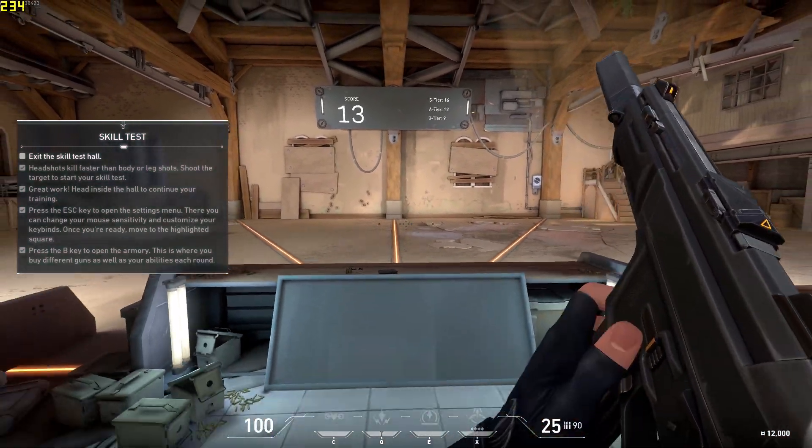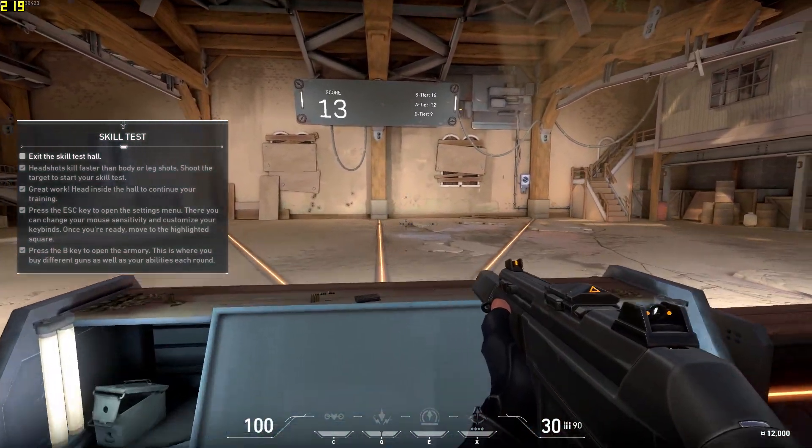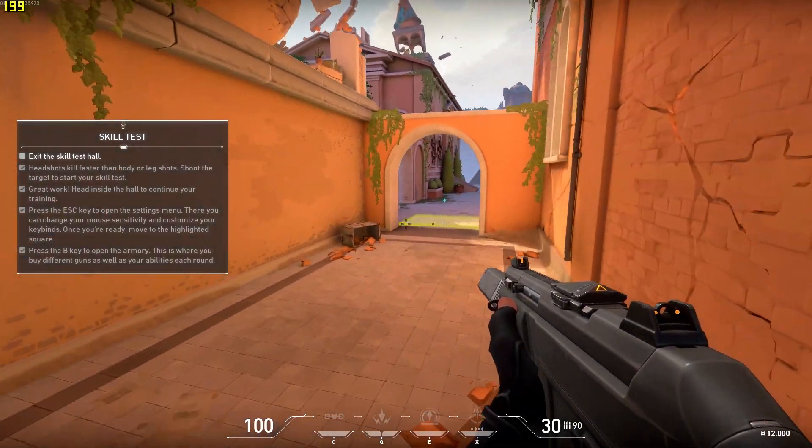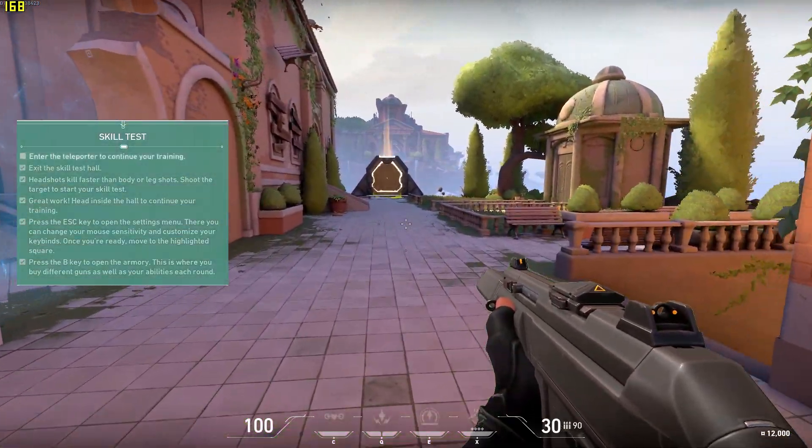Not bad. All right, track down that waypoint — it'll lead you to the teleporter. Go through it so we can practice using your abilities. They make a huge difference in setting up a favorable fight.